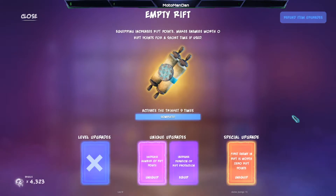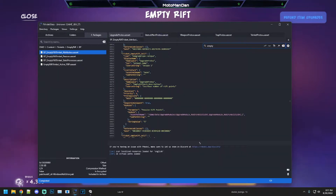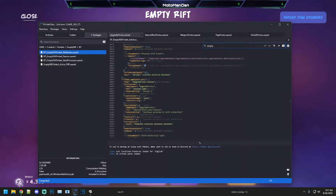Let's hop into the game and the game files to see what the visualization looks like. From the game files: having it in your inventory gives you an additional five rift points. The rift protection time is 10 seconds, so when you activate it you have 10 seconds where enemies are worth nothing. The passive upgrade increases rift points by five, taking it up to 10 additional rift points instead of five.